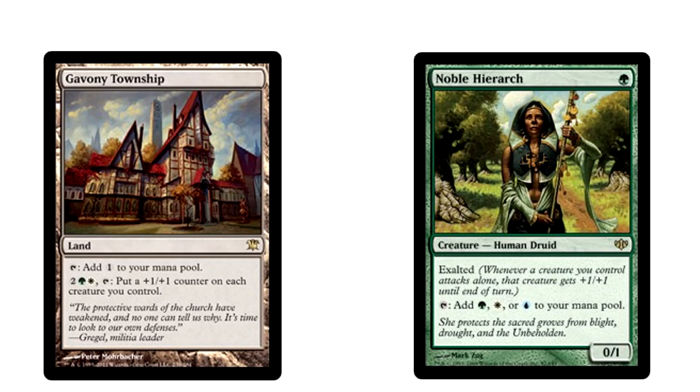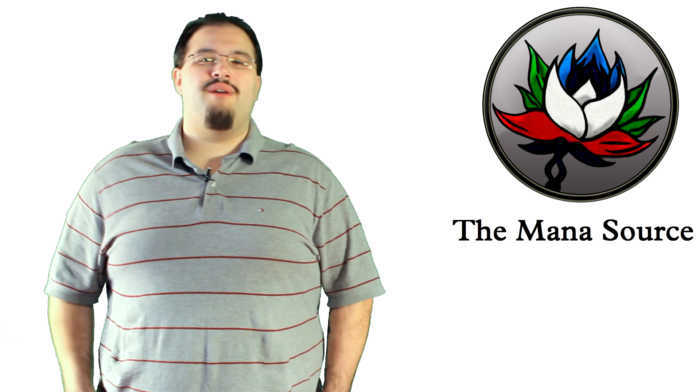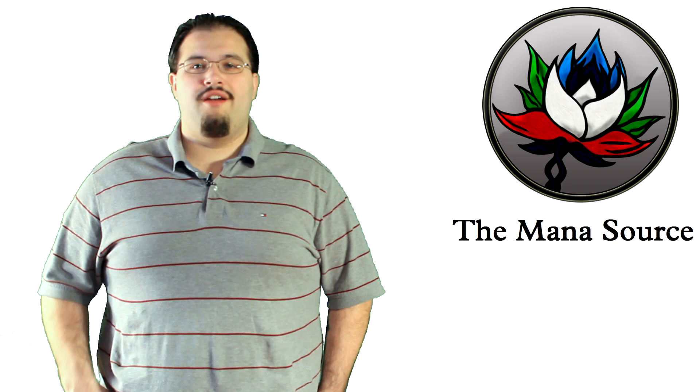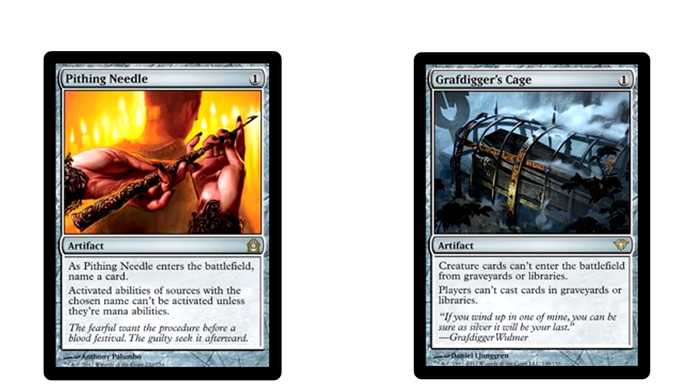The main thing to take away from this video is that Modern really is a diverse format — that's the reason Pod does so well. It matches up against most any strategy decently well. You do have trouble game one against things like Affinity, which are just insanely fast, but post-board you have a much bigger advantage. If you're playing against Pod, it's hard to shut them down completely. The best thing you can do is take out their mana producers — the longer you keep them off of workable amounts of mana, the better off you are. If you don't have early removal of some kind, things are going to get tough for you. Pithing Needle and Grafdigger's Cage are both extremely disruptive to Pod's game plan — I'd consider running both in multiples given the popularity of the strategy right now.